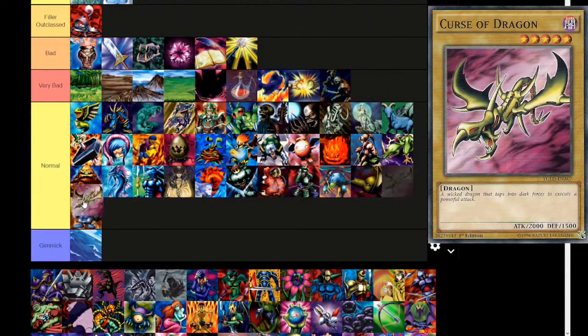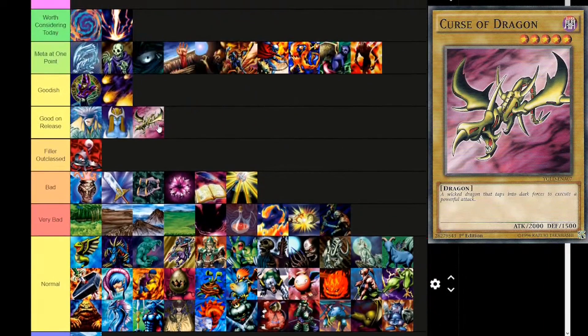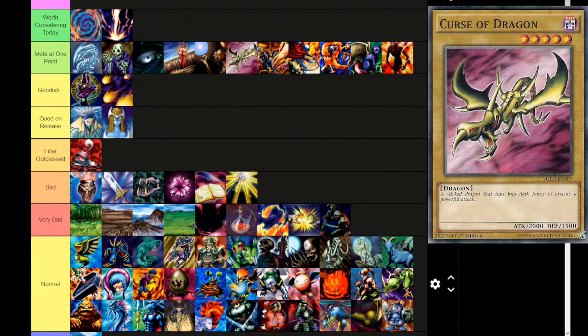Next up, Curse of Dragon — it's a normal monster. A level 5 normal monster with 2000 attack, which actually isn't bad for the time. I remember reading that Earl of Demise, also 2000 attack, was seen as a pretty decent card on release. Curse of Dragon is a Dark attribute, level 5, dragon. 'A wicked dragon that taps into dark forces to execute a powerful attack.' 2000 attack, 1500 defense. I think it fits into Meta at One Point — in your Hieratic deck this was an option to get a level 5 dragon on board so that then you can Xyz into some other cards.